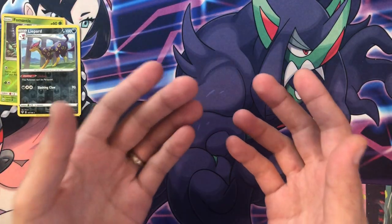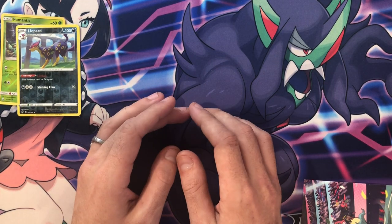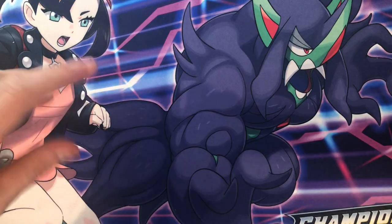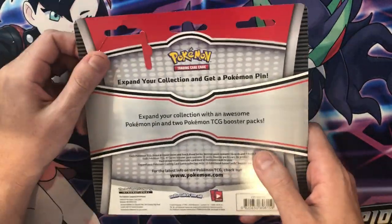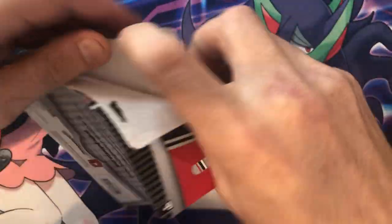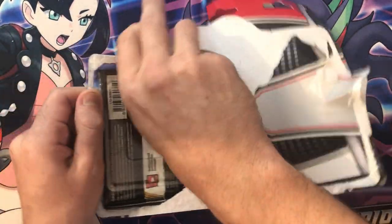I kind of just wanted to open that on camera so anybody who hasn't opened those can see what's inside. There are other Galar Pal tins out there — some have a Burning Shadows pack in them, and one comes with an Evolutions pack. The ones with the Galar starters on the tin are the ones to get if you're looking for Evolution stuff. Now we're moving on to the next one — this is the double pack with the pin, repackaged by Pokemon International Company, not by any other distributor.